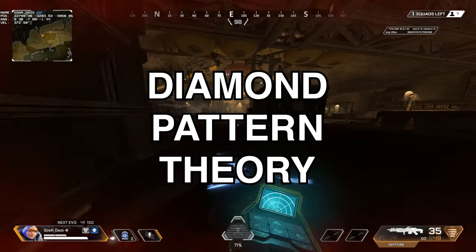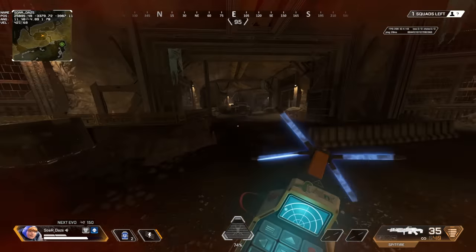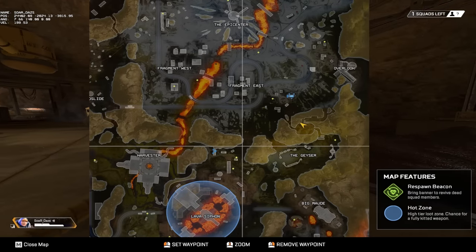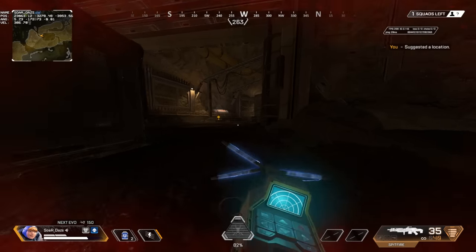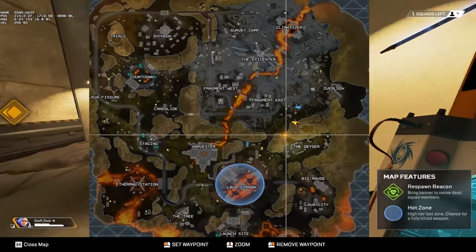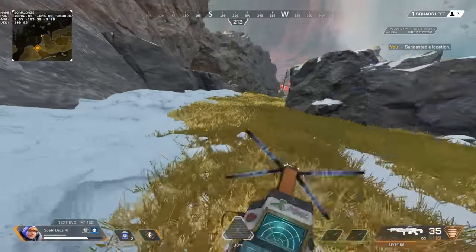Now we're going to discuss what I call the diamond pattern theory for Watson. I find it one of the most interesting patterns, especially when blocking off choke points. A choke point is so important because that's where teams can rotate through when the zone pulls and it's their only option — their only alternative is to rotate to a different choke point. The diamond pattern has so much more effectiveness because of that.